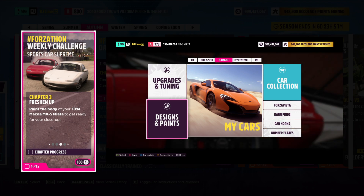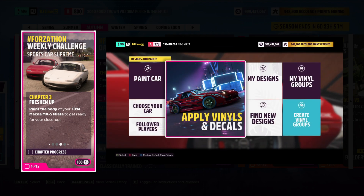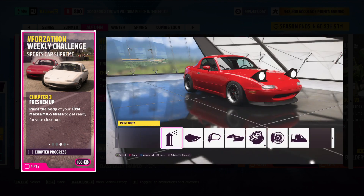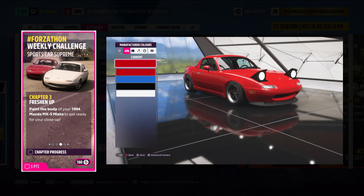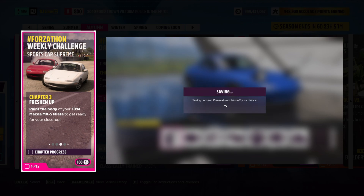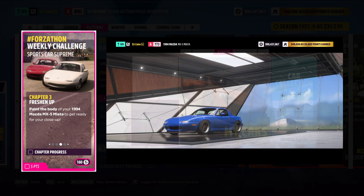For the third challenge, you need to paint the body of your Miata. Head into the garage and enter designs and paints, then paint the car and press the first icon you see. It doesn't matter what color you choose as long as it's a new color. After you've selected your option, save it to the vehicle and exit the garage.